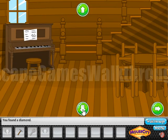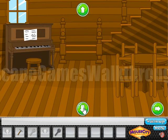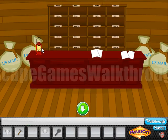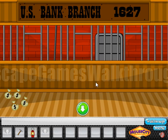Let's go upstairs, look in the buff, and take another second key. With that key we can open the U.S. Mail and get the lantern. With another key we can open the U.S. Bank.